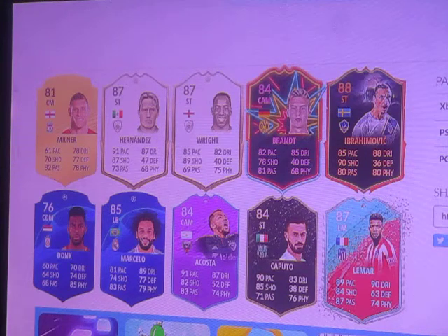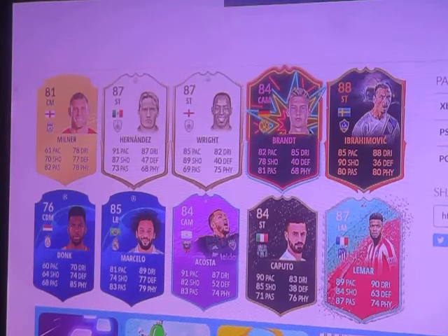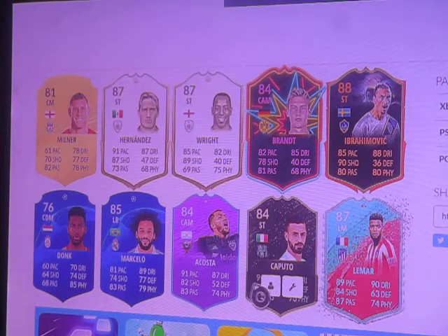Oh I got icons! By the way, if it's 85 or higher I'm keeping it because I'm just starting. I got Lemar — that's going into my squad builder.